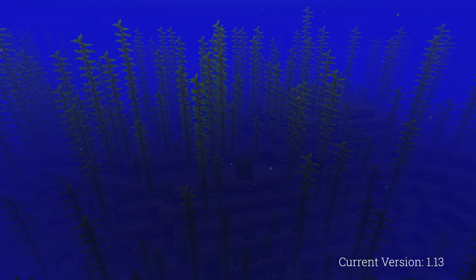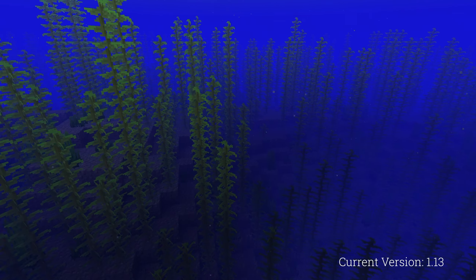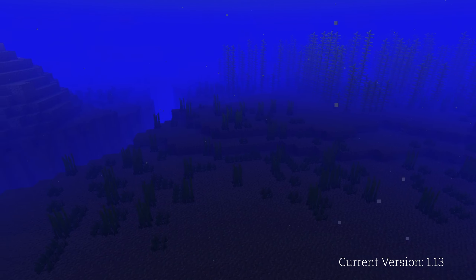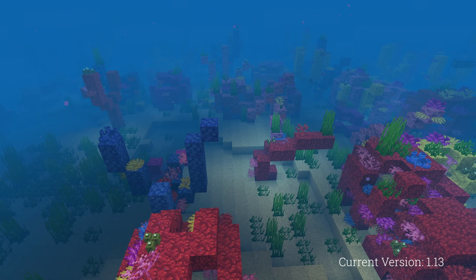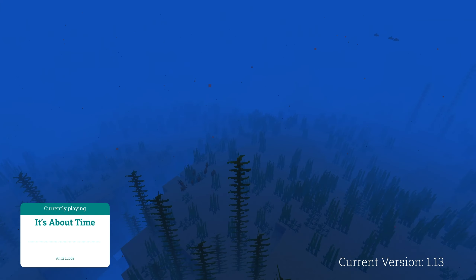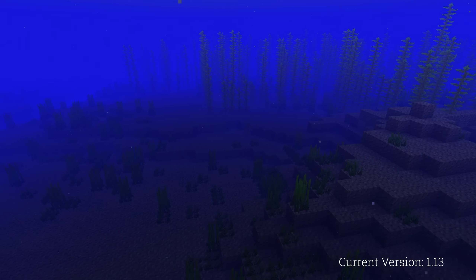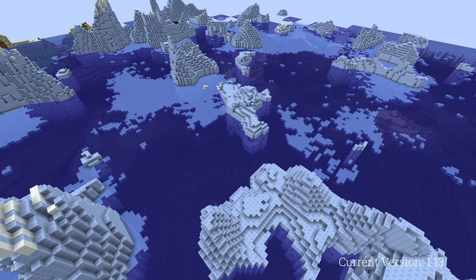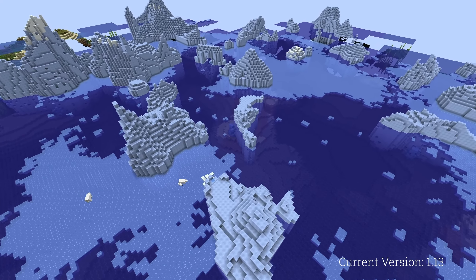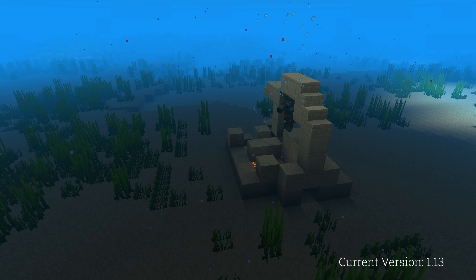No changes were made to generation in 1.12, but 1.13 saw quite a lot of changes, mainly to the ocean. Four new oceanic biomes were added: the warm ocean, the lukewarm ocean, the cold ocean, and the frozen ocean. The warm ocean has corals and a sand floor; the lukewarm ocean has a sand floor but no corals; the cold ocean has a gravel floor; and the frozen ocean has a gravel floor and icebergs floating at water level. All of these biomes have kelp growing in them. Several new structures were added: shipwrecks and underwater ruins.